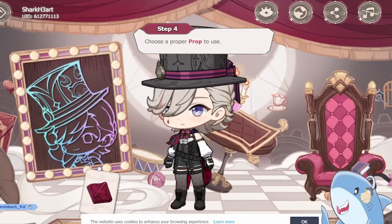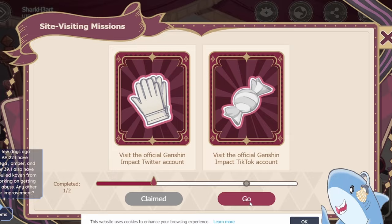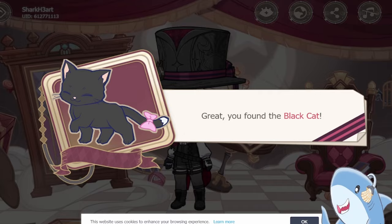The event is pretty simple — just move from side to side and click on various items to get different props. You'll have to give fish to the black cat located behind the big chair, and then give candy to the giant stuffed bear to the left and get a bouquet of flowers, and finally go all the way to the right and drag the gloves over to the coat rack to reveal the dove.